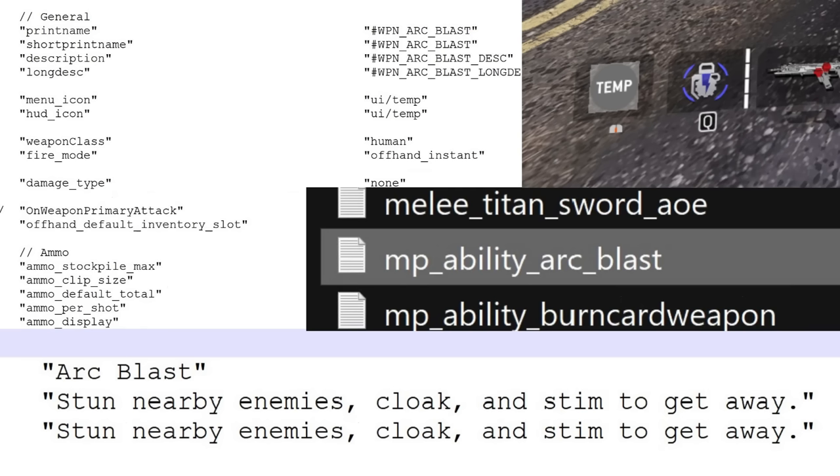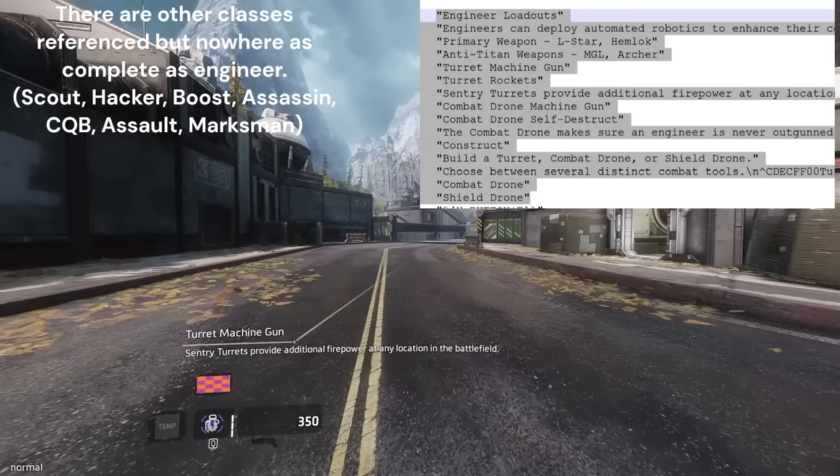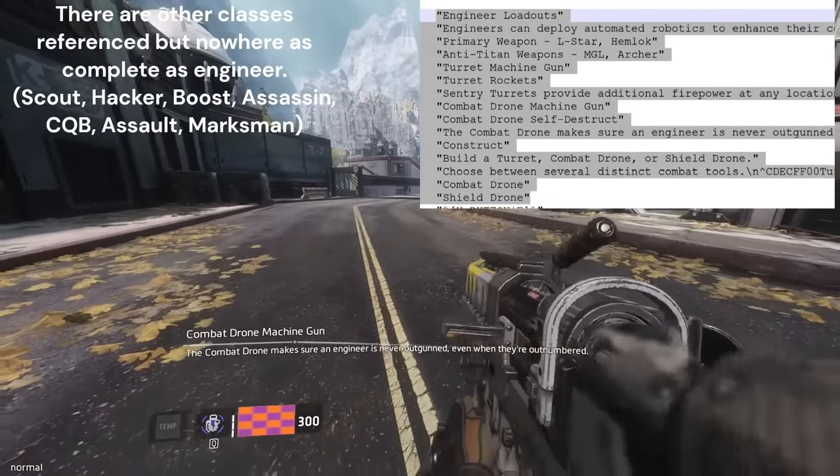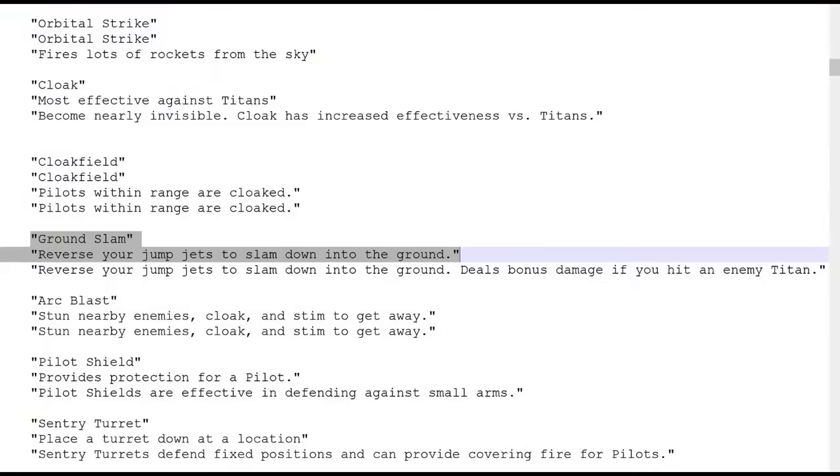There's an unused ability called Arc Blath, which would have given the player stim and blasted an EMP wave around them. There are also script references and leftover weapons for an engineer drone or engineer class of some kind, and a fully cut Titan ability called Ground Slam referenced in the strings, alongside a couple of other interesting weapons.